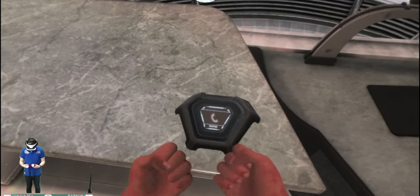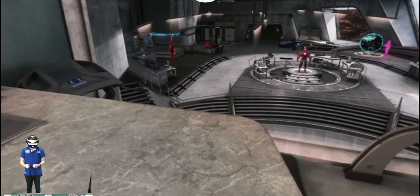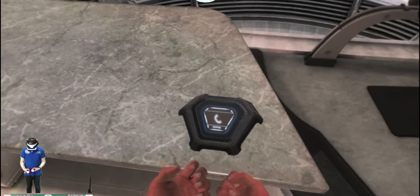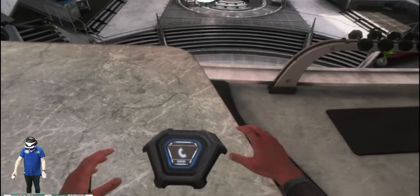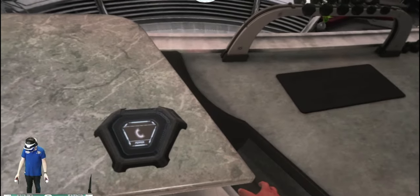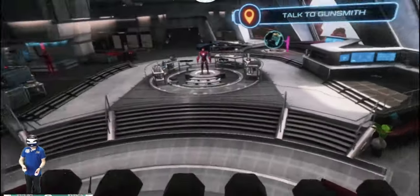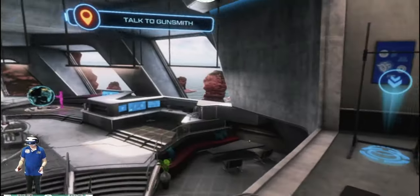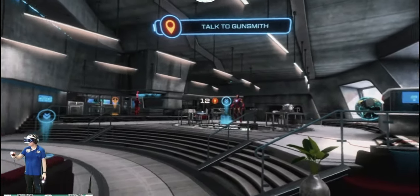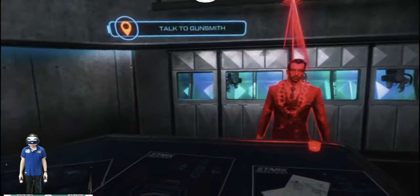It is a bit difficult at first doing the actual controls, but the storyline is pretty concise. It happens between Iron Man 1 and Iron Man 2, before the Avengers even happened, and that's effectively how this starts. You play as Tony Stark obviously, and you have a whole bunch of AIs. You don't have Jarvis, but you have other AIs including Gunsmith and Friday. You have your two move controllers and you just point to the area that you want to fly or shoot, and there's also rocket capabilities.